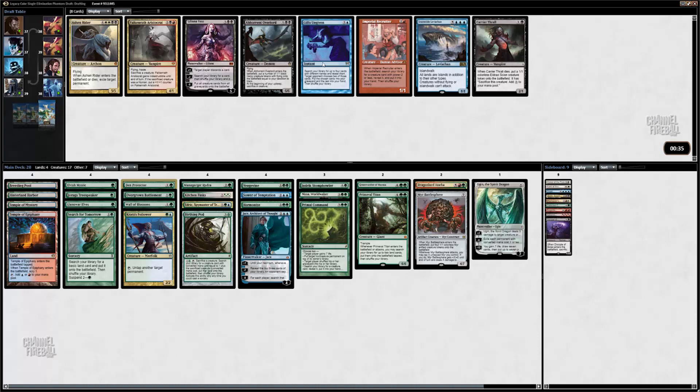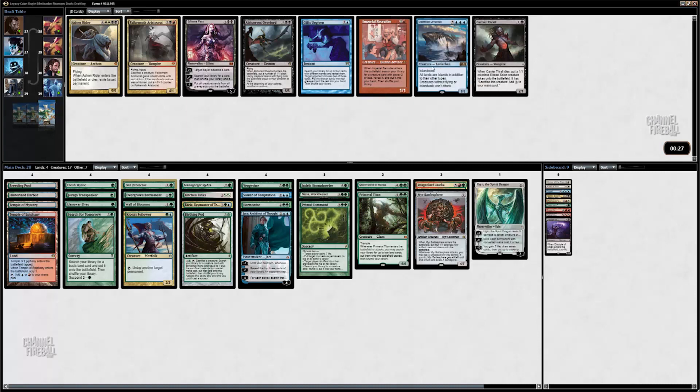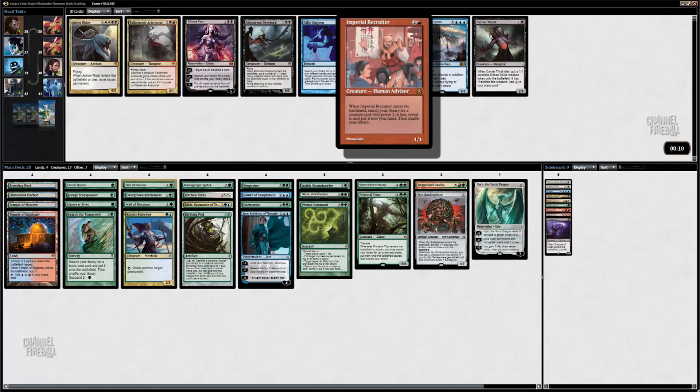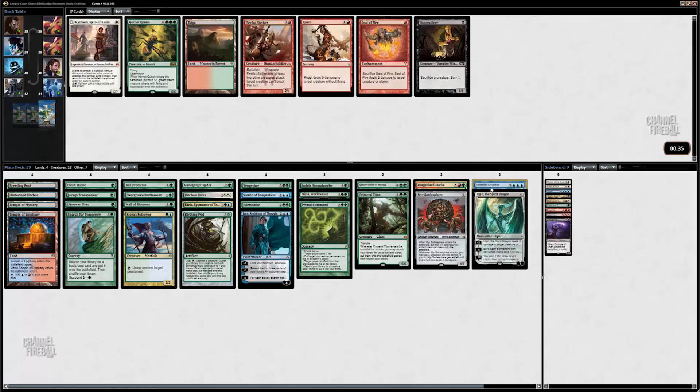Gifts Ungiven — does that really do anything for us? Stormtide Leviathan gives me an 8-drop to pod into, and it's also just a great card in normal limited formats, though probably much less great in this format. Imperial Recruiter would not be terrible but it's way too hard to cast. I'm going to take Stormtide Leviathan — it's really good especially in midrange mirrors. I can board it in if I need an 8-drop.